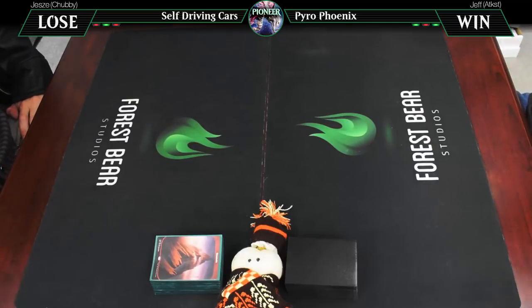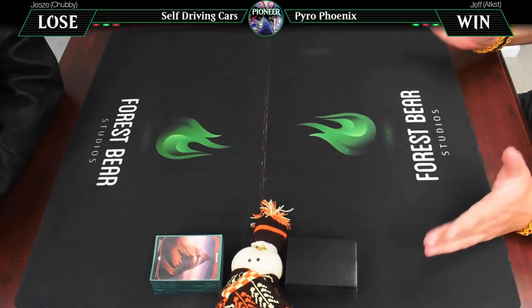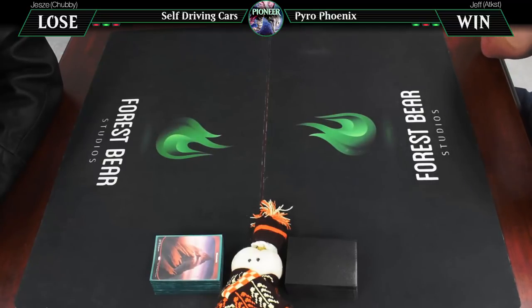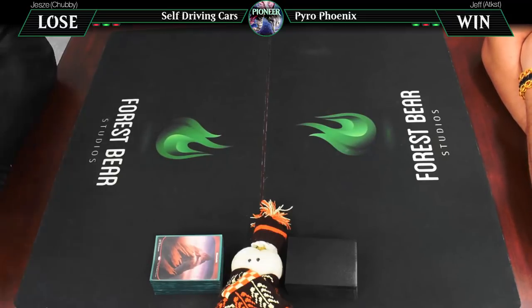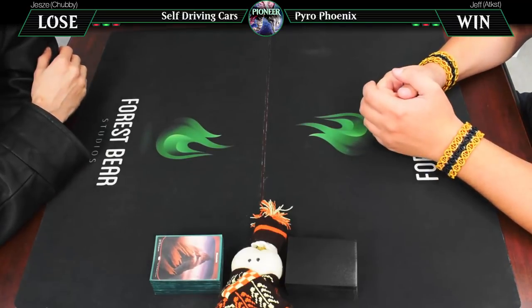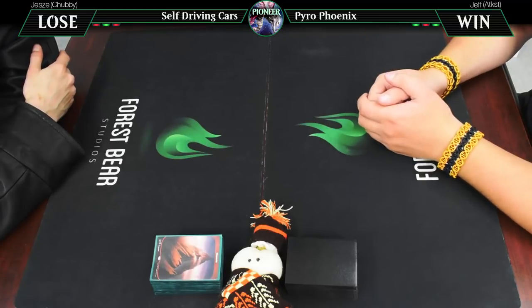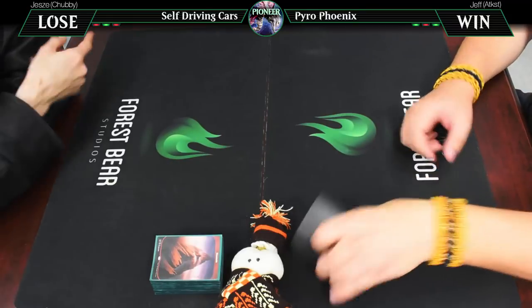Jeskai Ascendancy does seem interesting, and lots of Thoughtseizes running around too. Thoughtseize is probably the best card in the format. Spirits from Modern has most of its pieces. It is missing a lot of good counter magic. There's probably some Collected Company lists that are nuts. It's a wide-open format with room for experimentation. The point they selected as the format cutoff is where design changed and they stopped printing things broken by themselves — like Infect — but instead things that look broken but don't get there until turn five or six.